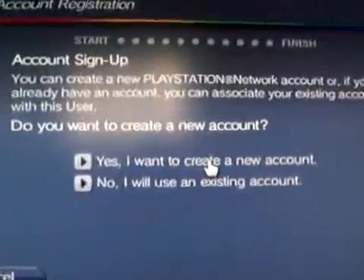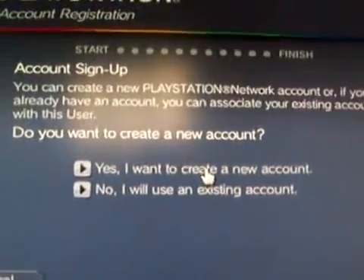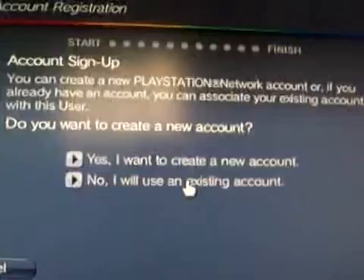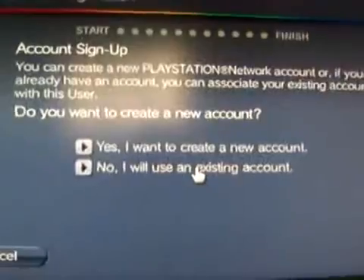You would enter the new account form. On this page, instead of saying 'Yes, I want to create a new account,' you'd scroll down to 'No, I will use an existing account' — and that will be your old account, the one that you lost.